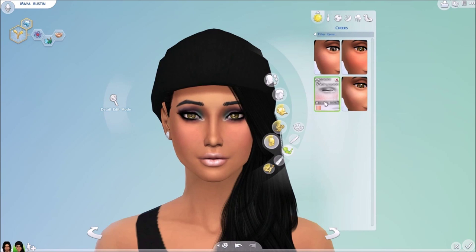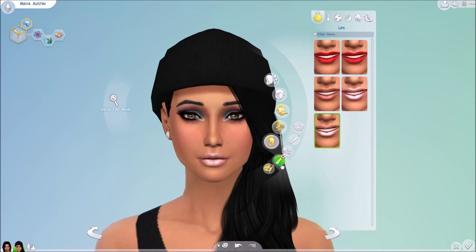Moving along into lipstick — we have this lipstick by Avera from the Sims Resource. It's kind of like a lip gloss, comes in a variety of colors, mostly pink. It's really pretty and just adds a lot of oomph to the lip; it's a really nice lipstick overall.